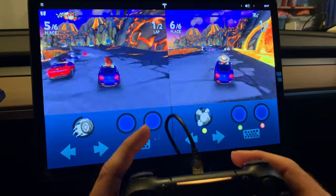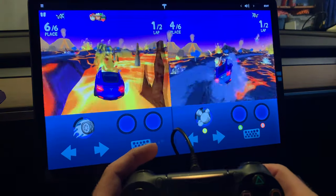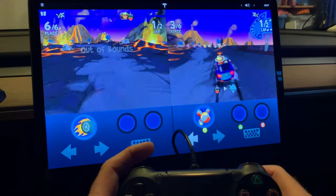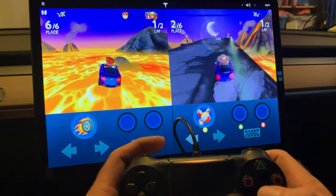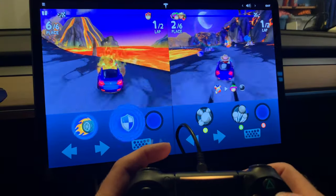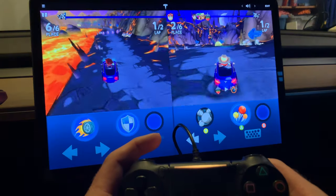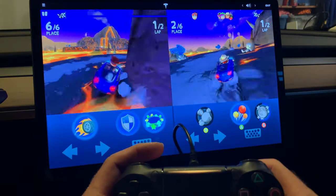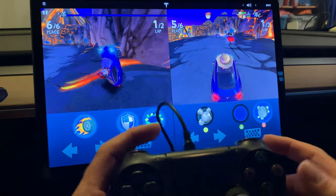R2 to accelerate and we turn left. X shoots whatever I've got. Triangle for the balls. Oh, I am better in the real car than this, I promise. Out of bounds! All right, I think you guys get the picture.